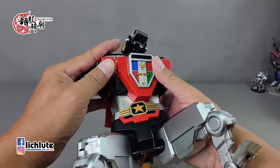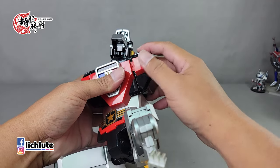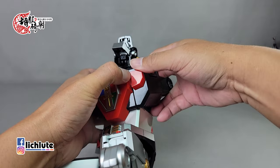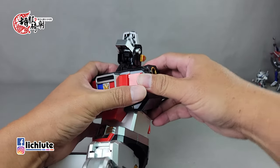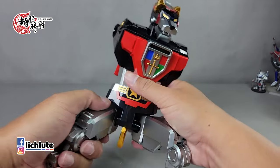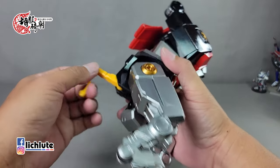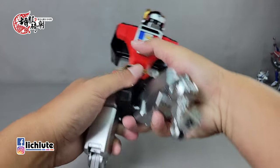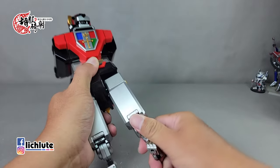本体黑狮子的变形跟摆设王玩具差不多，把手臂给收到部件里头去，可以听到由于是本体的关系用了很多齿轮关节。记得把这个部件推进去形成完美锁扣，头部转到这个地方千万不能把面具翻出来因为还没有组成头部，后面这个部件直接往上推收进去就行了，两腿回到原本位置。